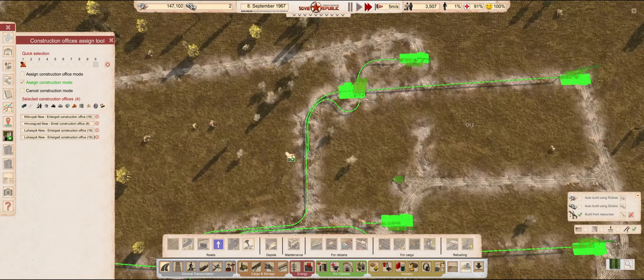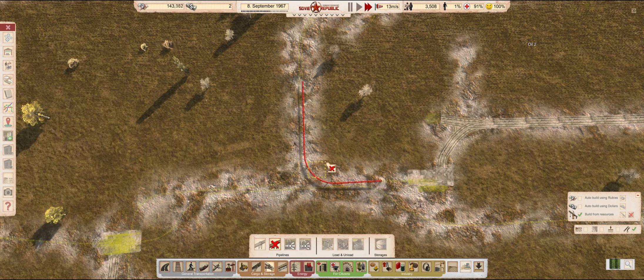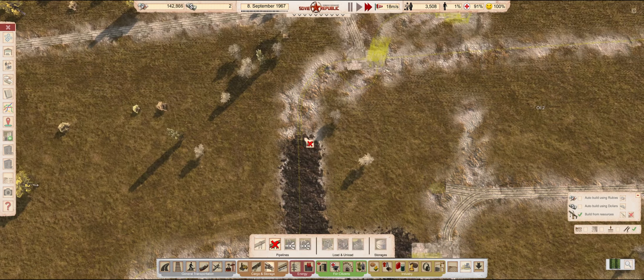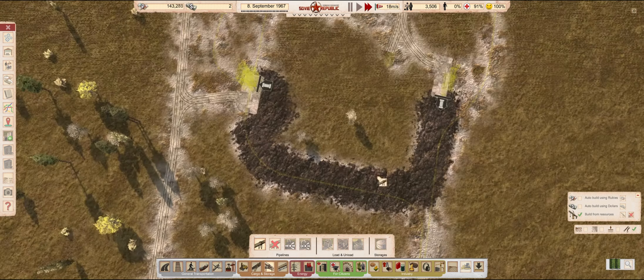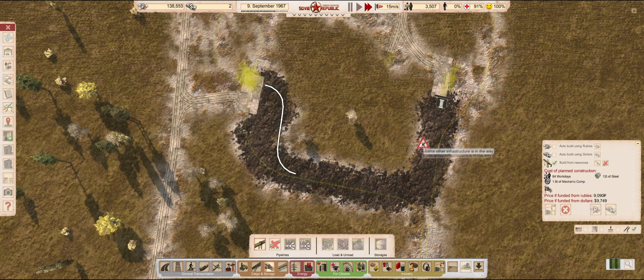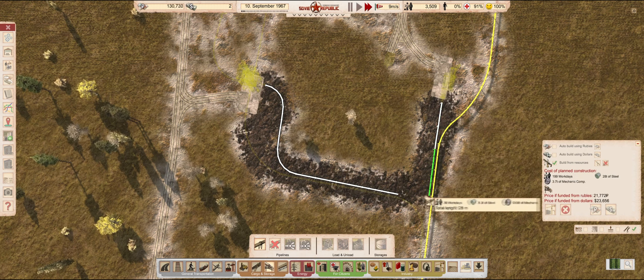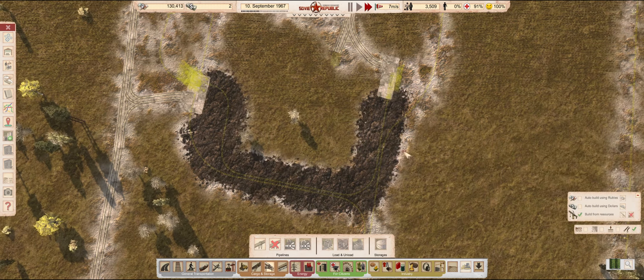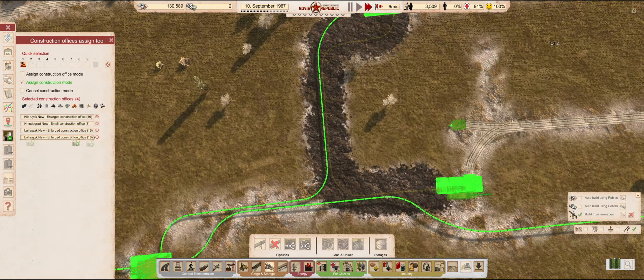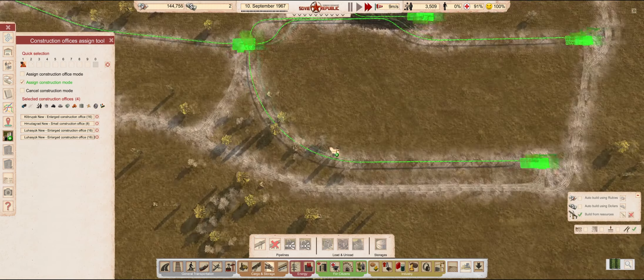It appears there is a break in the oil pipes. Without using helicopters, our trucks wouldn't be able to reach it. I think I will have to redraw this one. And it's all one construction now — we'll be able to build everything.